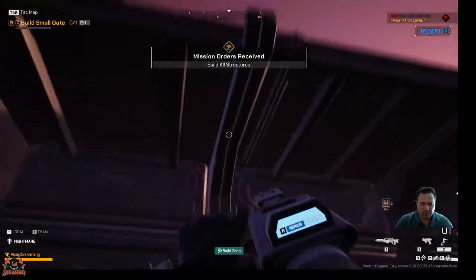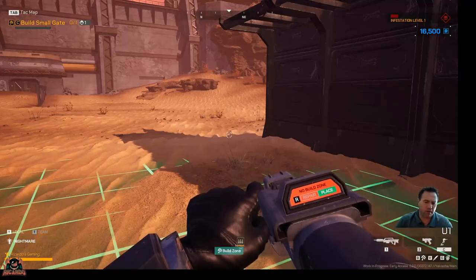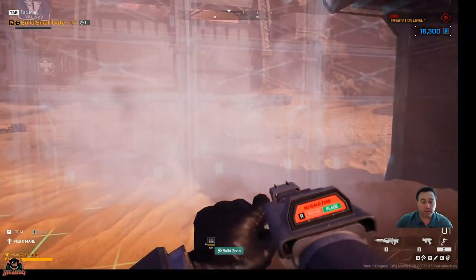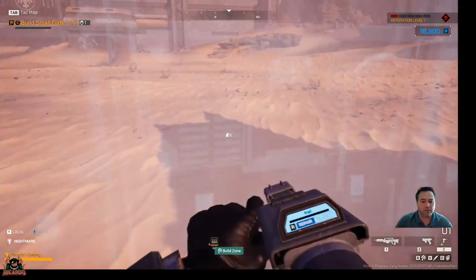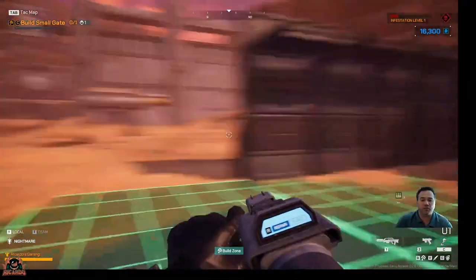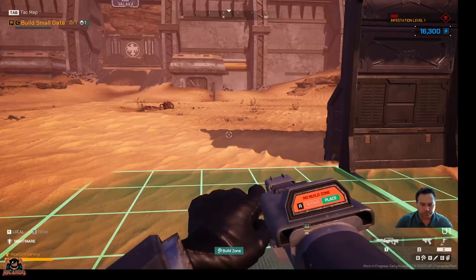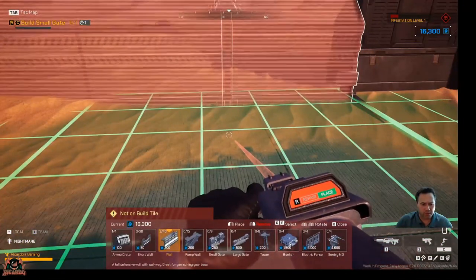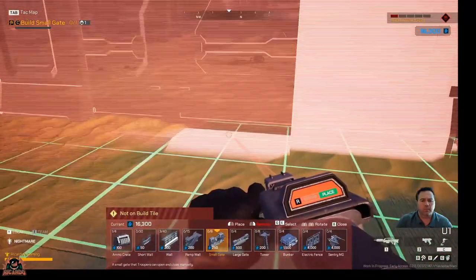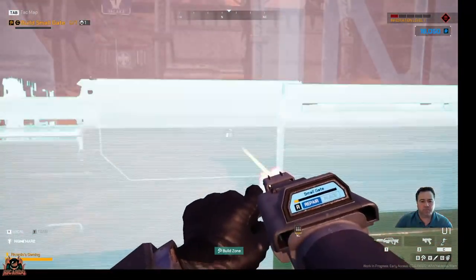We now follow the mission objectives to finish the rest of the base. So far so good. It just says now build a gate. I've got a corner — I suppose it's only showing you what to do. The graphics are great. So half-press to place. That brings that up — we want a small gate. There you go, that's the right profile. We've placed it. Press R to build it, so R is repair.